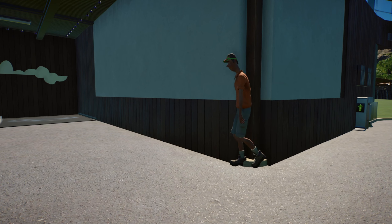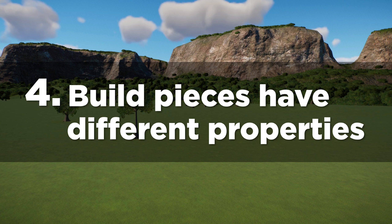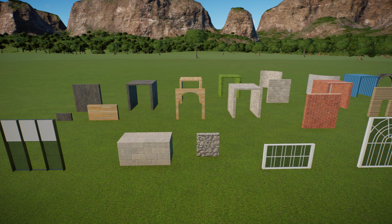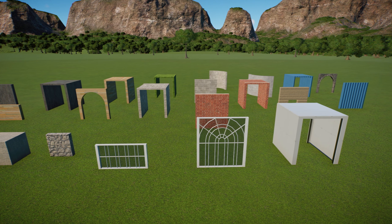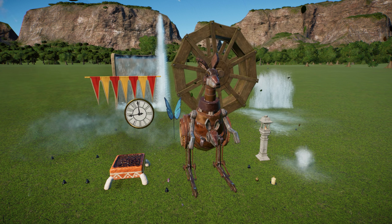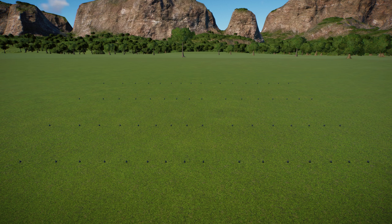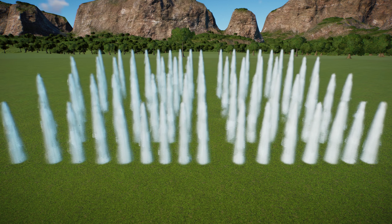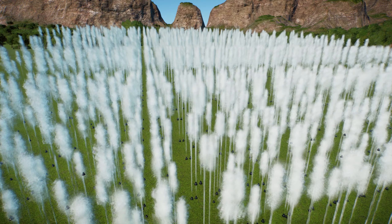On to tip number four, which is piece count. When decorating your zoo, different objects will have different impact on performance. Stationary objects like walls, flooring, and non-animated objects personally have little to no impact on game performance. It's the moving objects that are the problem — so special effects and animatronics, limit these where you can. Placing hundreds of water effects for example: when unpaused you're telling the game to render the animation of that effect, and the more you add the more it has to process.